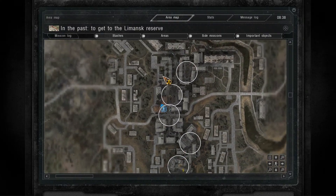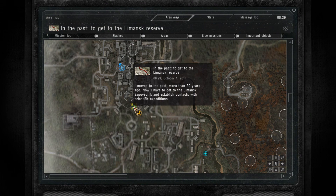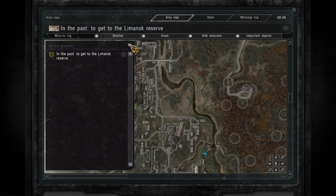Let's check what the PDA says we need to do. We're obviously in Limansk — I've moved back to the past about 30 years ago. I have to get to the Limansk Zapovednich and establish contact with the scientific expedition, then move on into the Red Forest, which is over here on the map. Checking the mission log: go to the Limansk Reserve. So we've done that part.